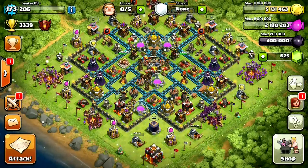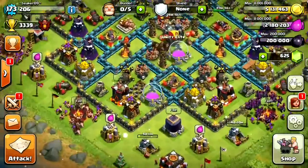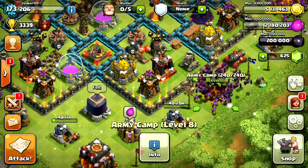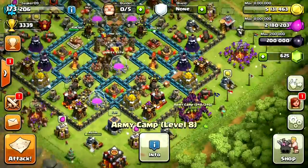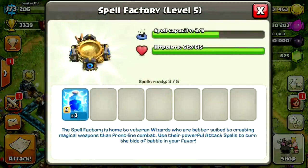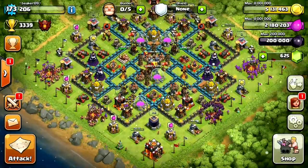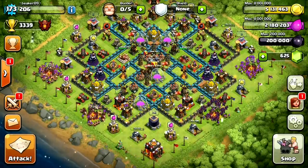Welcome back. Today we're going to do an interesting army composition rating in Champions. We're going to use barbarians, archers, hog riders, and minions — we're calling it Hog BAM. It's a BAM army with about eight hog riders. I don't do exact numbers; I just do one barrack barbarians, three barrack archers, one barrack minions, one barrack hogs. For the spell factory, I do all lightning spells.